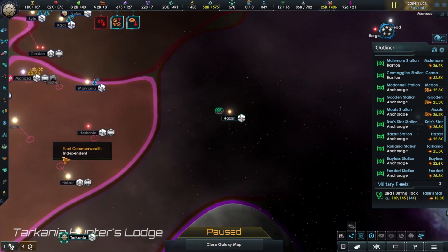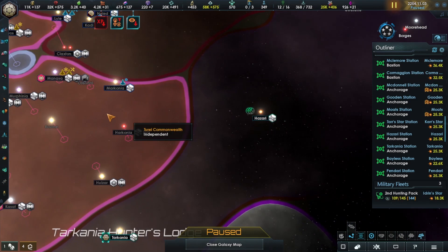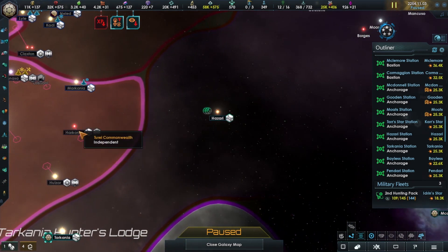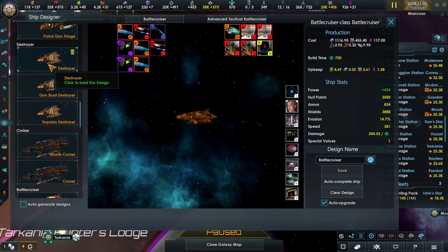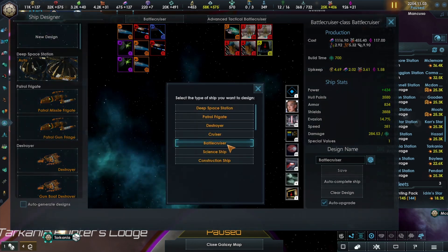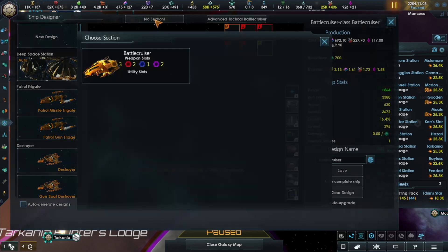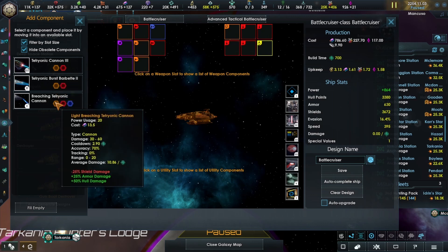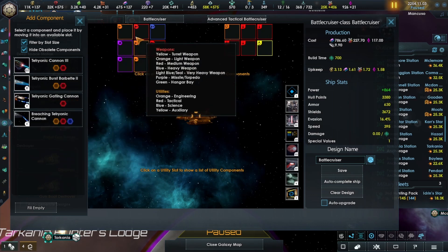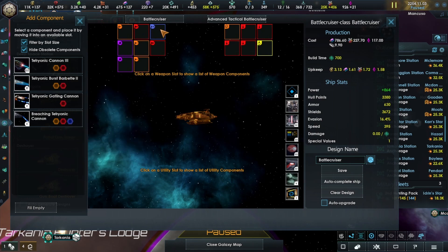I'm wondering about the range. A fully upgraded Starbase has about 200 range. Let's try and make a ship where we can put the longest range everything. Let's try the Advanced Tactical Battlecruiser. The cannons are 0-20, 0-20 - the range won't be anything. The Gatling gun is 0-120, that's much better. That's definitely focusing on range.